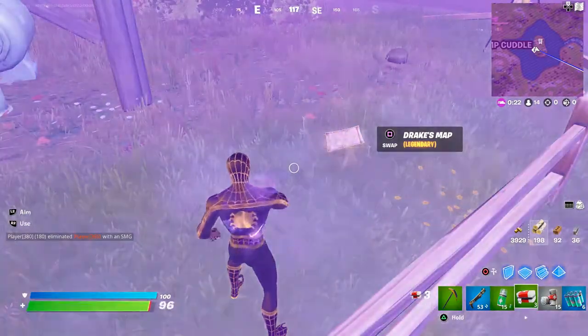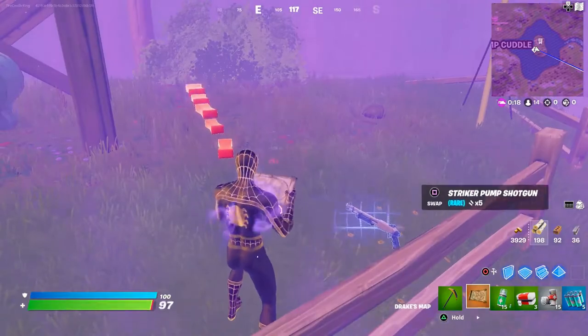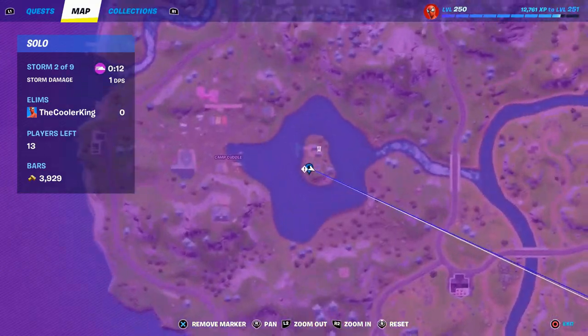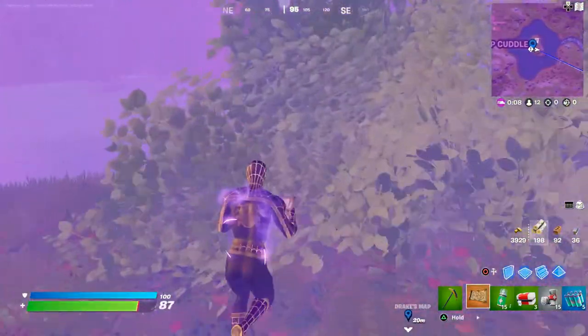Hi guys! How to find and get the Uncharted Drake's Fortnite treasure map? You'll need to either look around for it as floor loot. Unfortunately, there is no specific location where they'll spawn on the Chapter 3 Season 1 map. My location recommendation is Camp Cuddle.